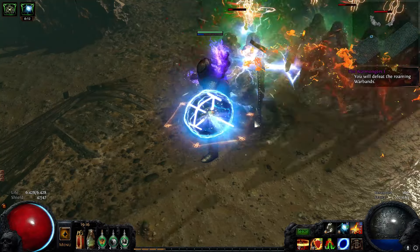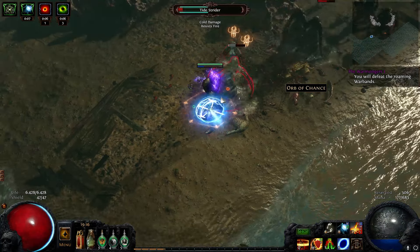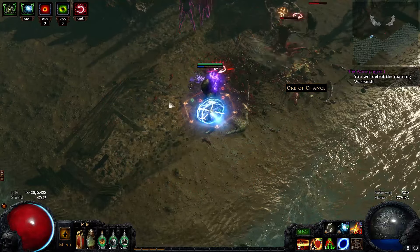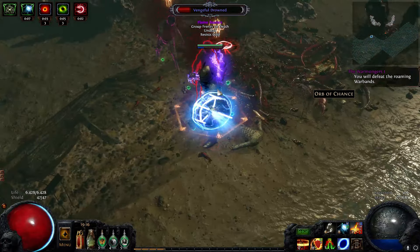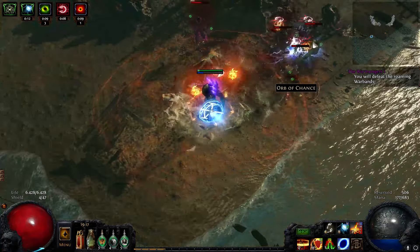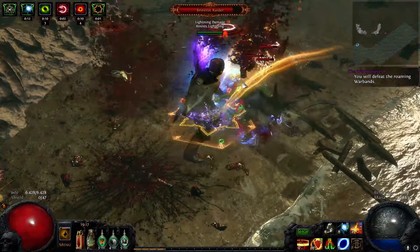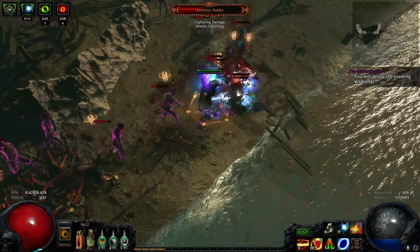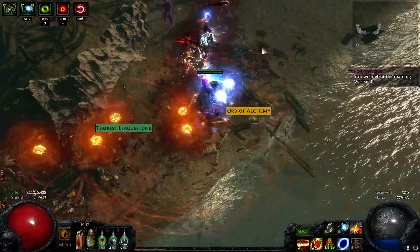Folks, this is Dunk with my personal interpretation of the block gladiator that blows things up on blood explosions. As you can see here, this is monster level 81, tier 14 shaped reef map. And even here, monsters that attack me are just dying from attacking me, and that's something that I really like.